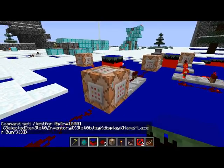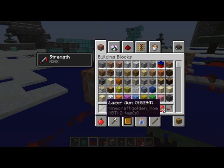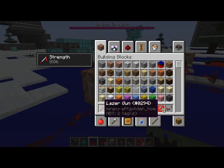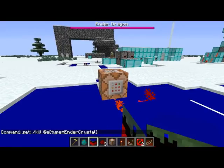Then it rapidly checks if I'm in a thousand block radius. This was selected: I am slot zero, if I'm holding something called 'laser gun' — and that's the name of this golden hoe.